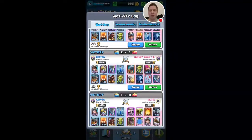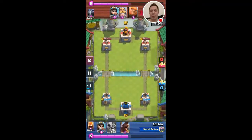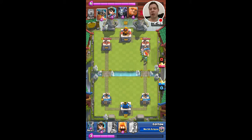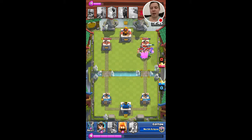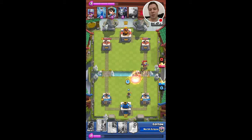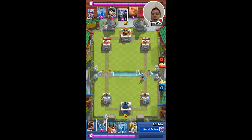I'll share another replay or two. I'll just do a hog push - pig push at the beginning here. Sometimes you get lucky and get like a thousand damage, and that's basically what I was able to get there. So now princess combined with fire spirits is able to take out the e-barbs, and my princess is going to chip away at the knight. So that was a good push. Not all pig pushes are that successful - getting a thousand damage there is pretty good, even though I'm a couple of elixir behind.